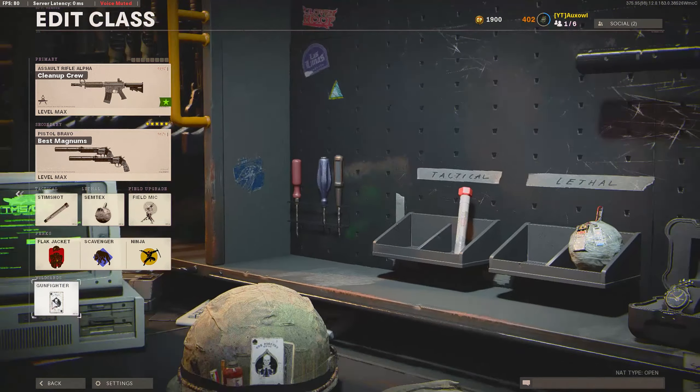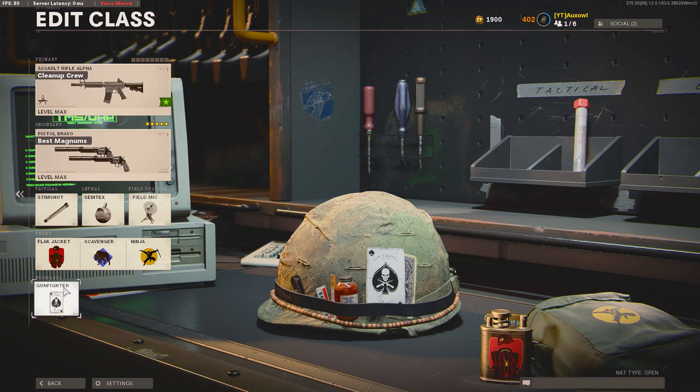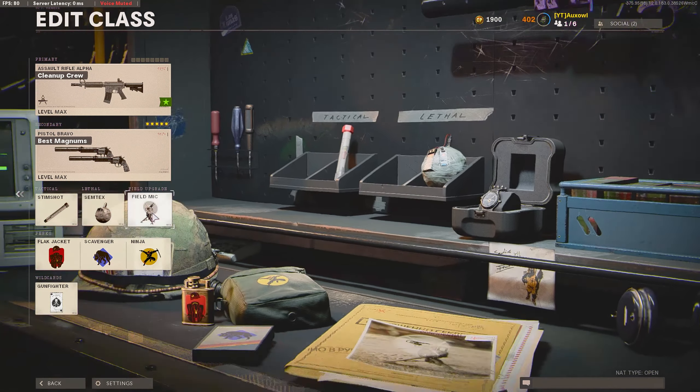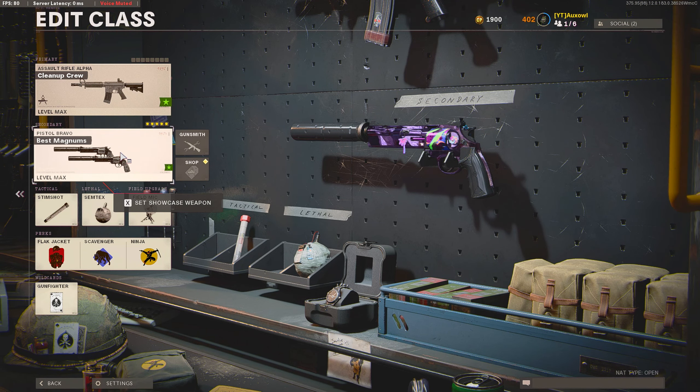Moving on to the 8-attachment class, we start out with a Gunfighter wildcard, with Flak Jacket, Scavenger, and Ninja, Stimshot, Semtex, Field Mic, and for the secondary again the dual-wield Magnums.